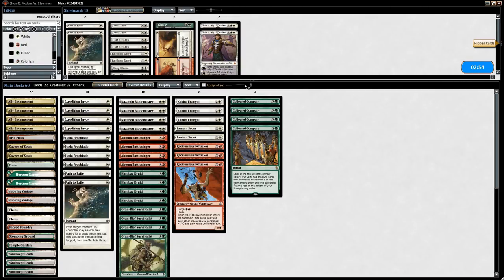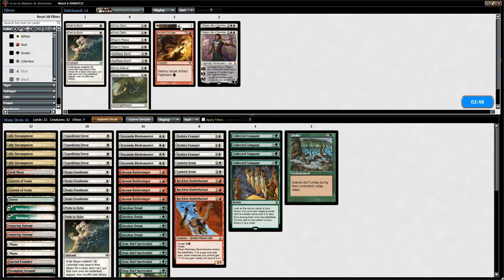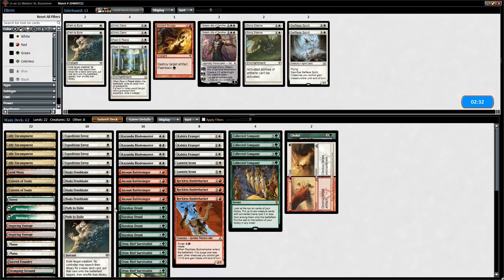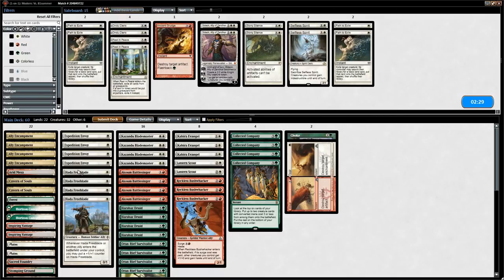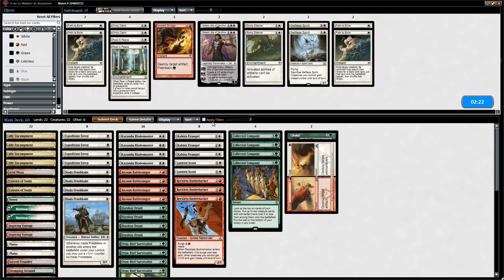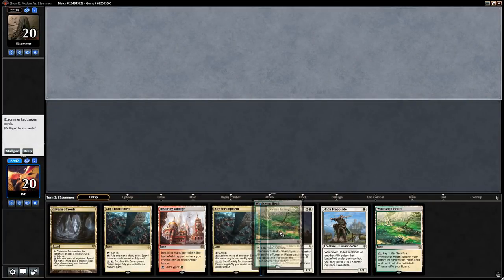A very fast start, able to beat the Taking Turns stack. For sideboarding: bring in Choke and Wear/Tear to answer enchantments like Howling Mine or Dictate of Kruphix. Take out Path to Exile since they have no creatures. Wear/Tear is more versatile than Ancient Grudge so we just try to be as fast as possible.